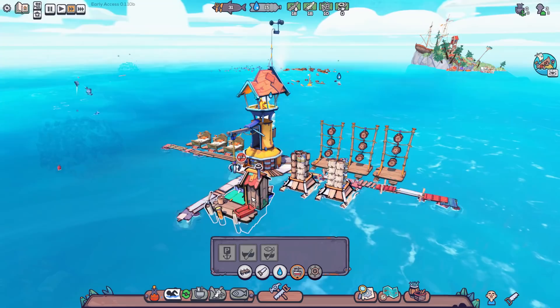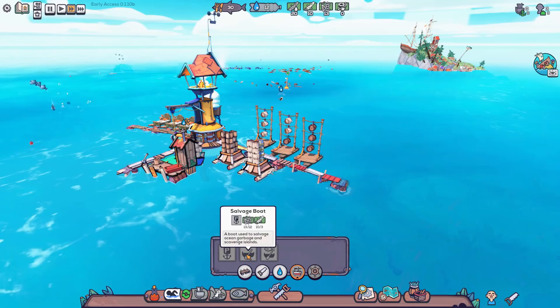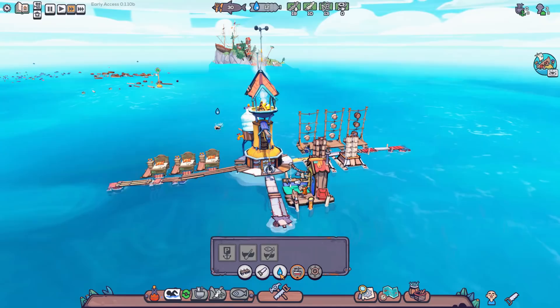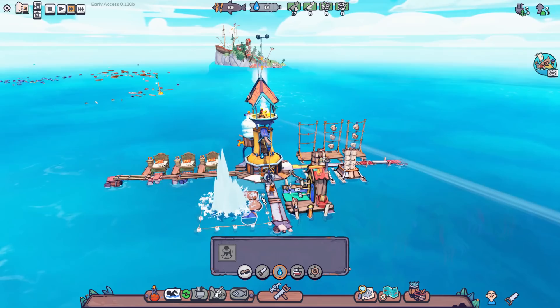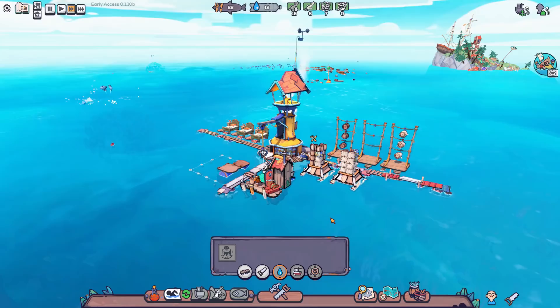I want to make a mooring point to get a boat, but we need rope first. I had the workshop set up for firewood, so we'll make a couple pieces of rope. Food is in an okay spot, so we'll probably want to make a salvage boat before a fishing boat. We're also already down to 12 water, and hydration is going to be something we constantly have to work at, so I'm setting up a desalinator as well.